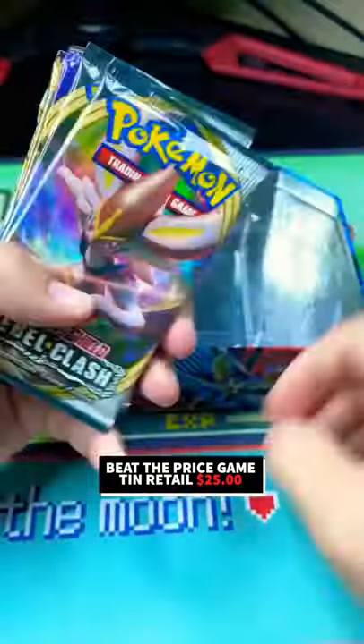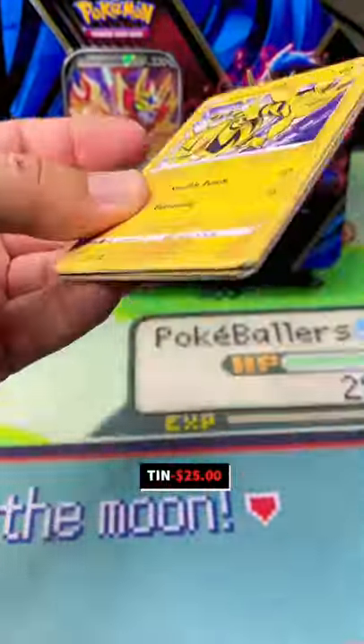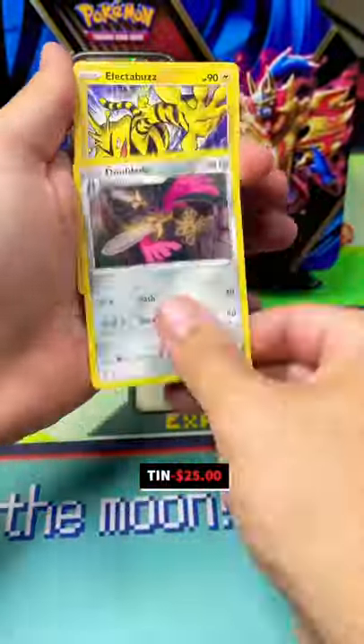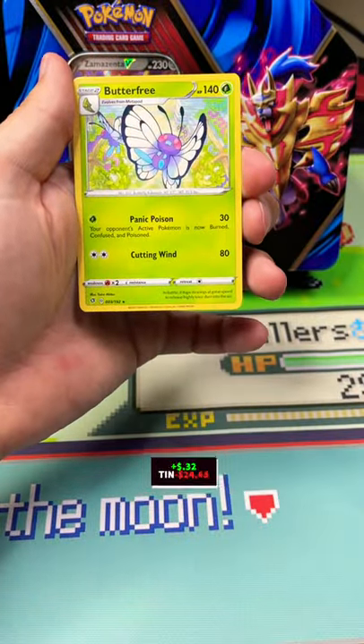This was my first time seeing this type of Jumbo Zeta Tin at a retail store — it was Walmart. It comes with two Rebel Clashes, Sword and Shield, Sun and Moon, and Steam Siege. It was just chilling there by itself. There were no other Pokémon cards around, but this one isn't meant to be.